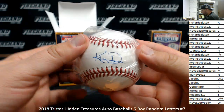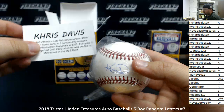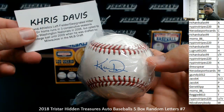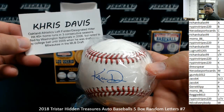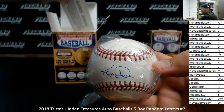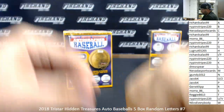Alright, number four. Chris Davis. Four for four. Letter D going to RichardSalas99. Oakland Athletics slugger right there. There you go.